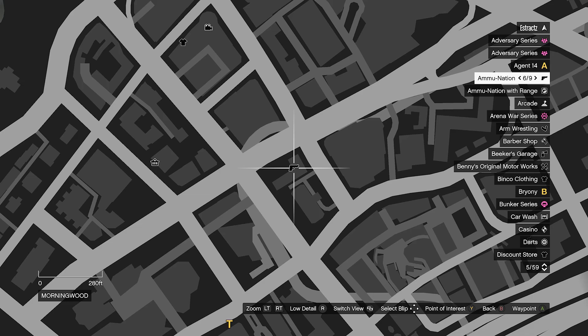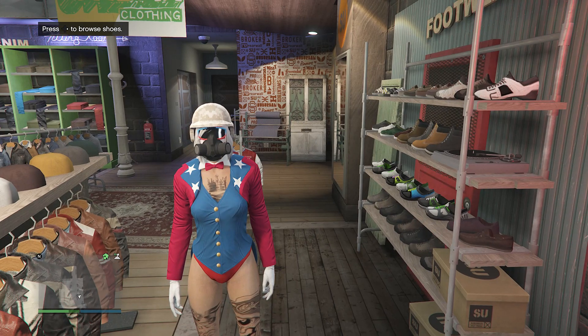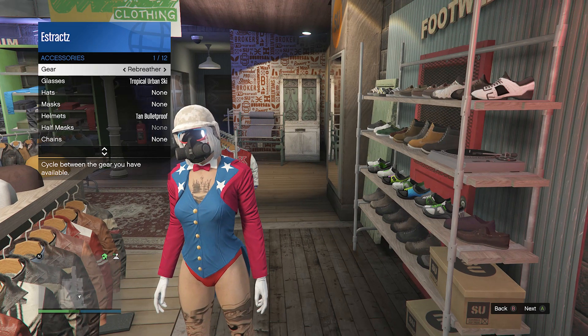When you go to the gun store, go to the middle counter where it says Gear — it'll show your earpieces, night vision goggles, and at the bottom the rebreather. Go ahead and buy the rebreather. Once you buy it, back out of the counter and it should be equipped on your character. If you already own it, pull up your interaction menu, go to Style, go to Accessories, and equip it through Gear.